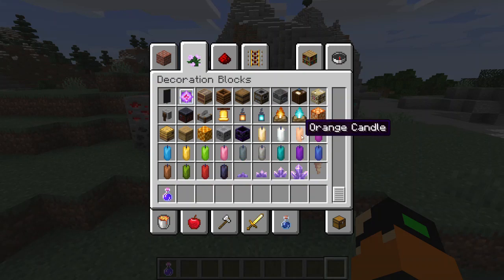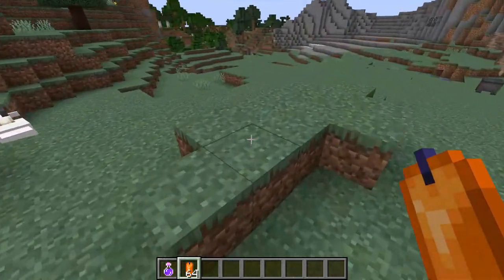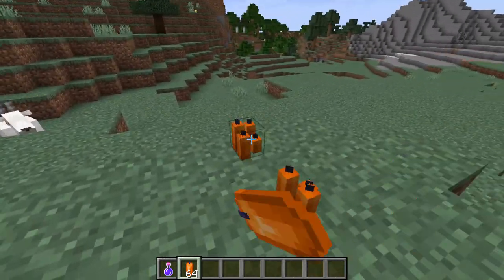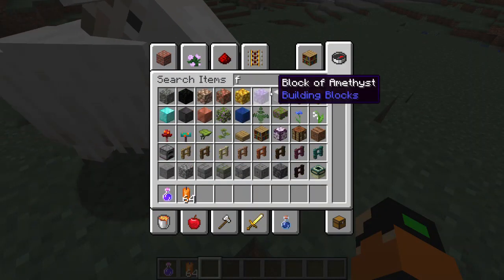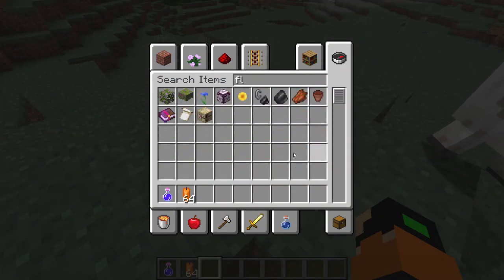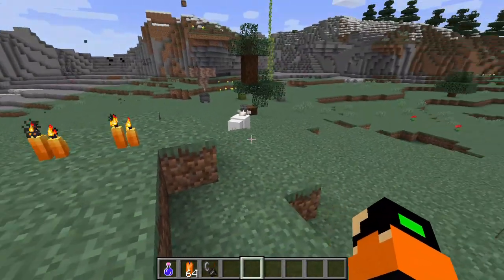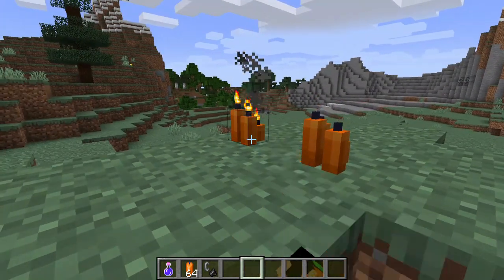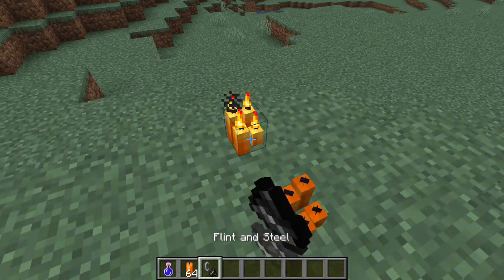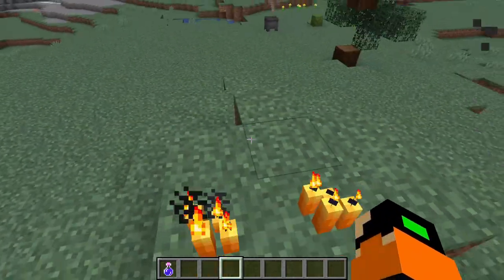I can't forget the candles, which can be used as a light source. You can make clusters of candles as well. You light them with flint and steel. You can turn them off by just right-clicking them. The introduction of candles — I don't think they burn you, and they don't.